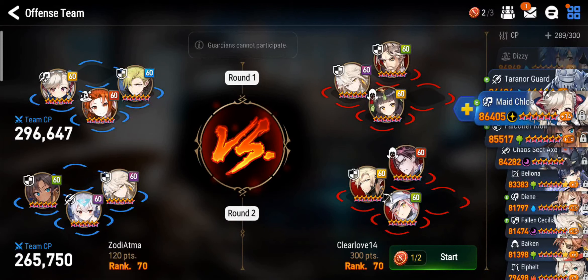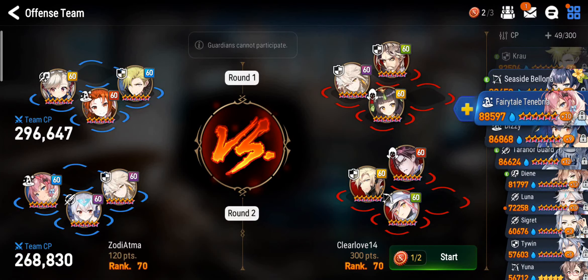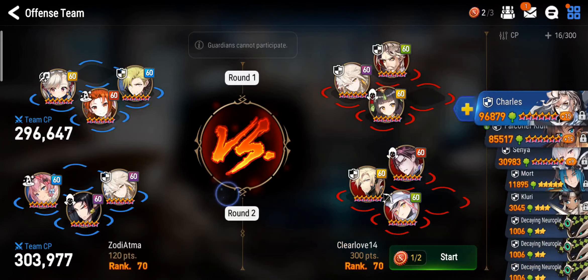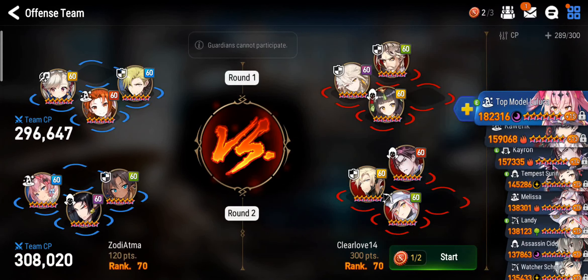As for the second battle, I think F10 is pretty good here — 50-50 on the Landy, but she's really good into Crout and Kayron. I think I could utilize my Rowlet here. I'll bring Rowlet and my Falconer Cleary again. So we've got two openers for the second battle. Looks good — let's go.